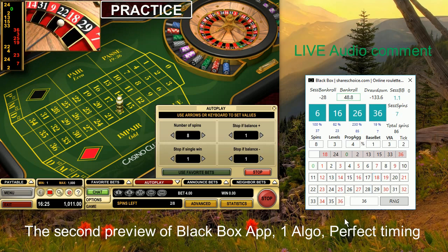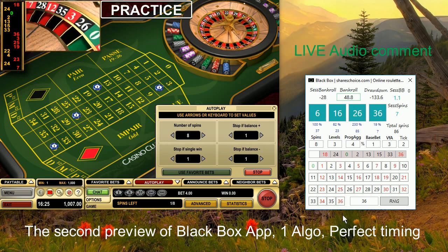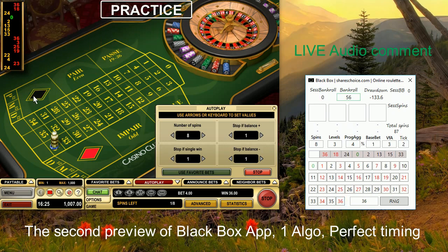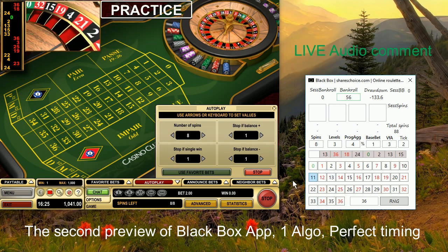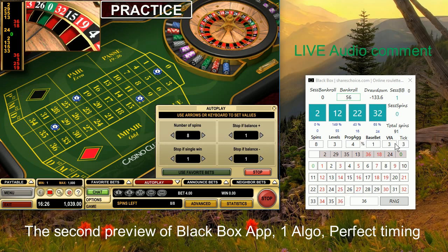It seems the first level will not be successful, but at the end it is successful — we won. We are waiting for our next chance to play. We have a new prediction, and I also changed the tick to three, so the initial value for tick is now three. We received the prediction to play this algorithm — let's see how this will work with tick at value three.